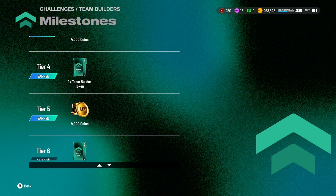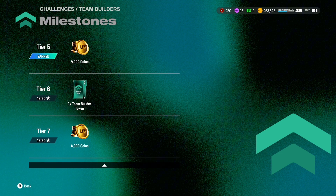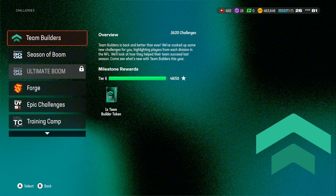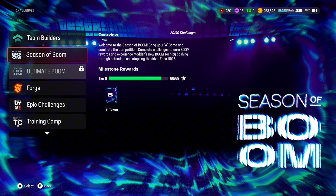We have Naji Harris coming out in the Season of Boom promo — he's not going to be the best free card in the game. There's also a Christian Watson leak; I don't know if that'll be in solos, but he looks like he has around 84-85 speed, so he's definitely a wide receiver. We already have Heinz Ward and Mike Evans. Team builder solos are very, very good.